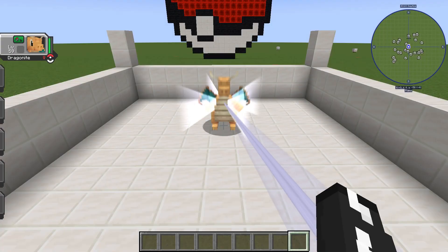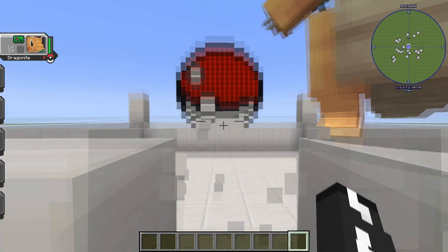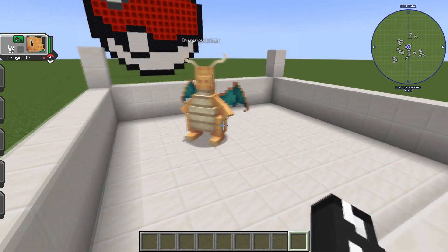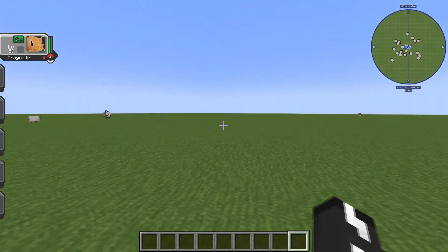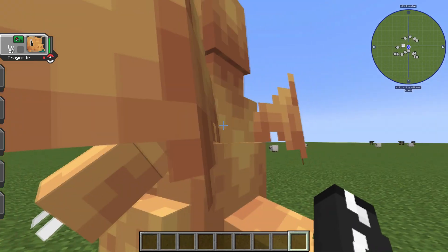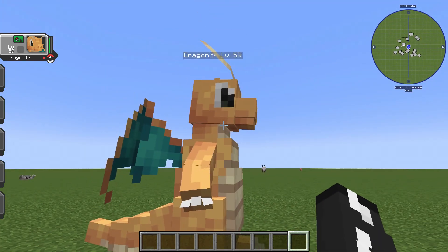Number eight is going to be everyone's favorite, Dragonite. Look at the way the Dragonite sits — really awesome. I wish you could ride Pokémon in this mod. And he flies, super cool. Just one gorgeous Dragon Pokémon. I wish you could ride it; you could press right-click on him and just take off into the sky. Really cool Pokémon, really well done. And that is why it sits at number eight.